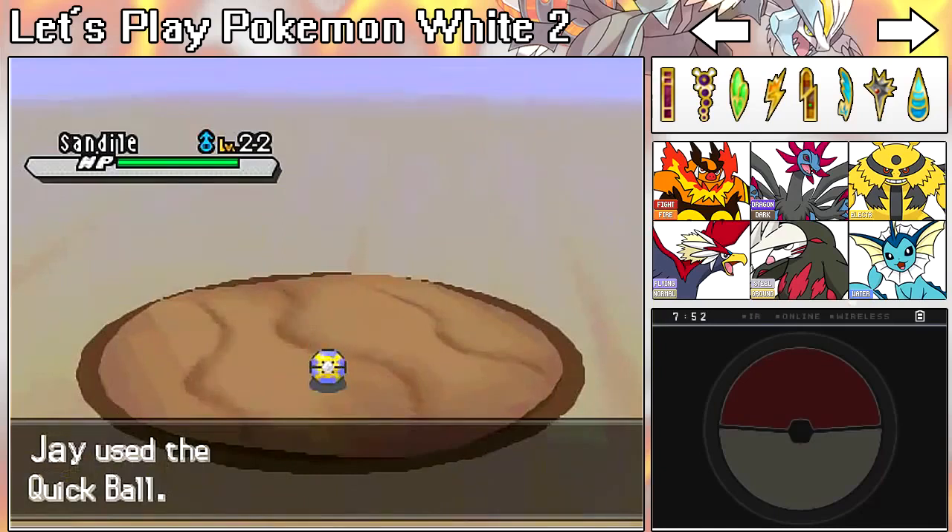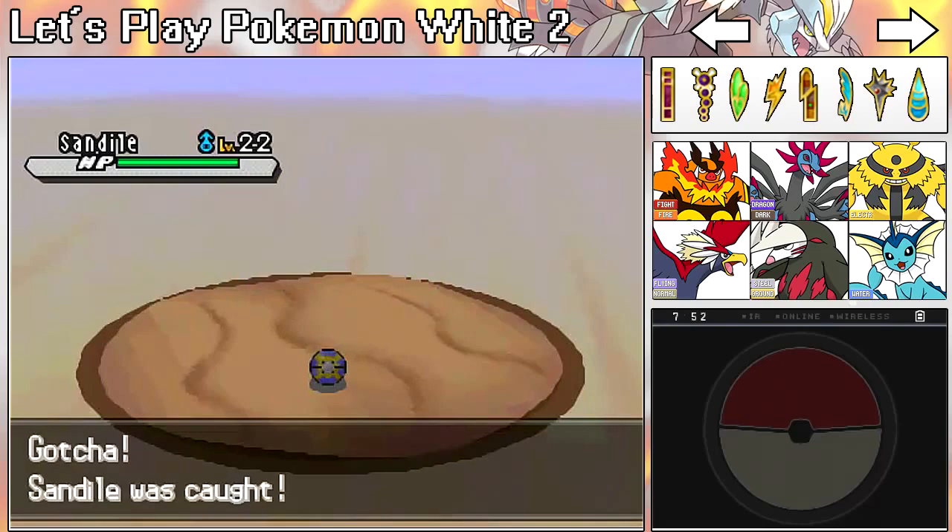Anyway, here's N's Sandile. Let's go ahead and just snag his Sandile. Look at that — how did that Quick Ball not work against the Sigilyph? Are you kidding me?